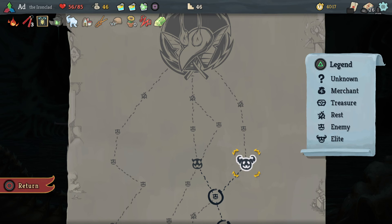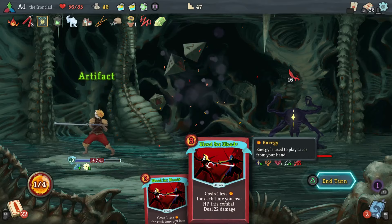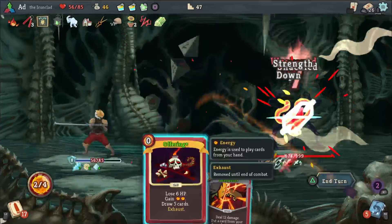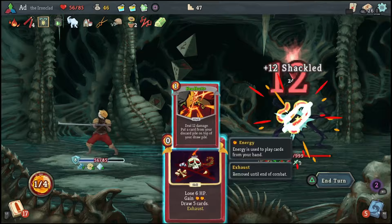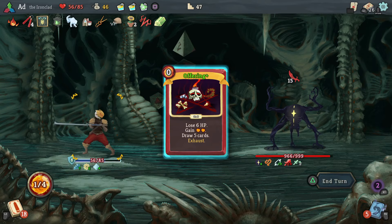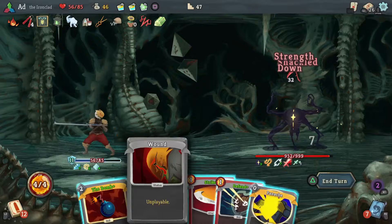Do I want to fight either the Reptomancer or the Nemesis here? Or do I want to fight potentially the Transient? I think I don't want to fight the Nemesis. Nice early take on Juggernaut there, very happy with that. Get Intimidate on him. 12. Let's Shrug It Off there. I'm going to take three damage if I don't do something — let's just take the three damage. Of course I forgot that my block does damage! I have killed the Transient before — I did it once on a game on my phone with no achievements or any way of recording it, and I was devastated that I didn't have it documented.